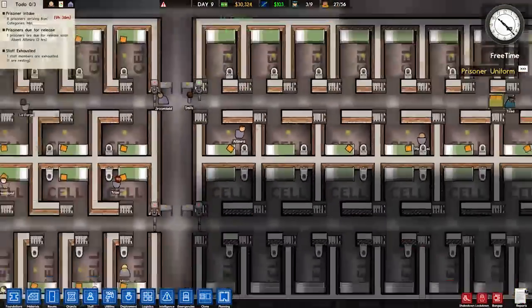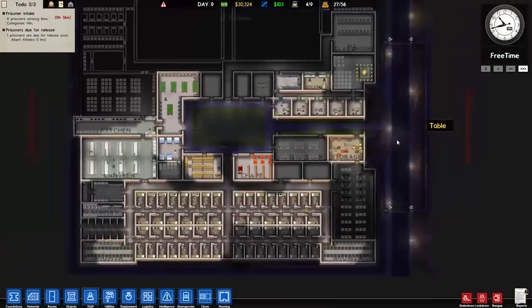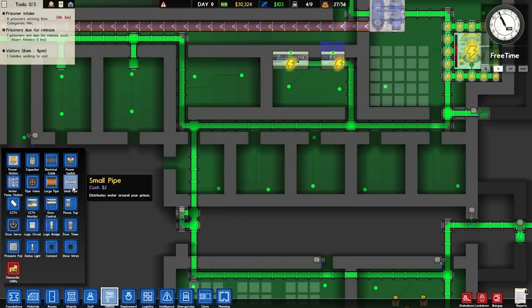Q and E zoom in — I accidentally pressed Q instead of W. Oh god, what is happening? Okay, I'll stop doing that now. So now that the CCTV is in, we should actually give that guy something to watch, because he's just looking at a monitor with nothing on it right now.